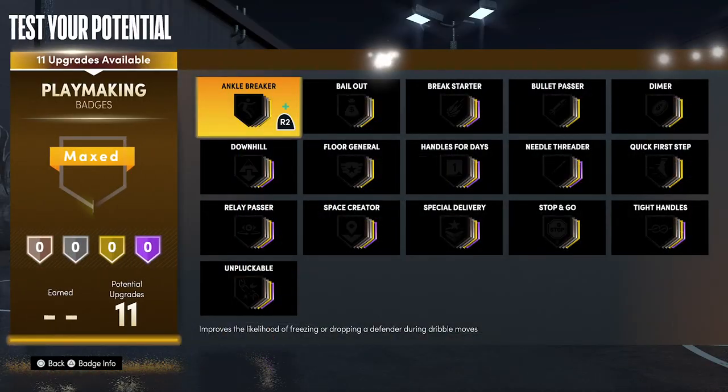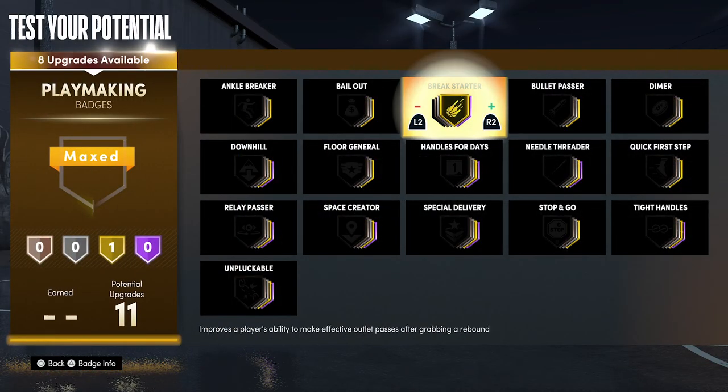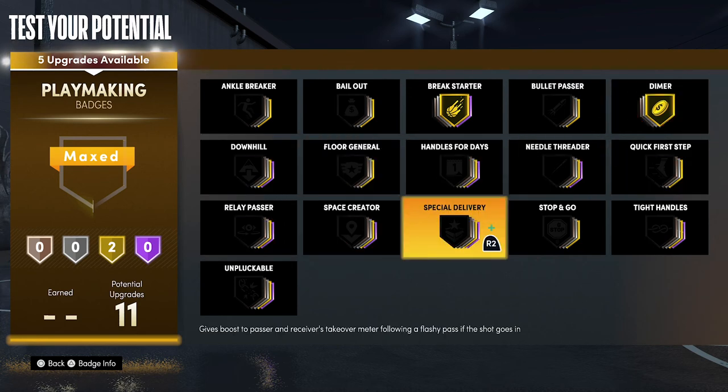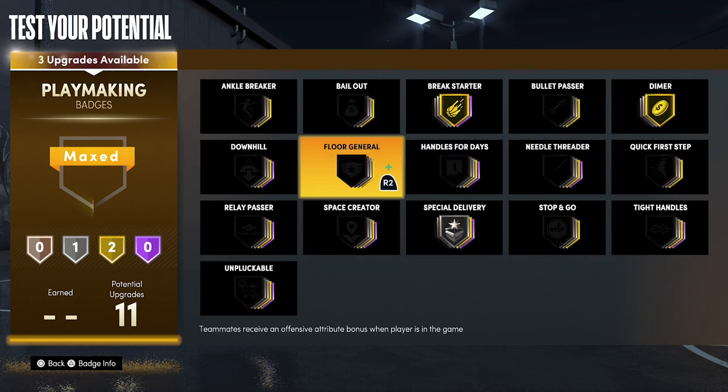For your playmaking badges, put break starter on gold, dimer on gold, special delivery on silver, and downhill on gold.